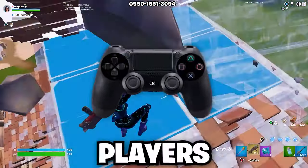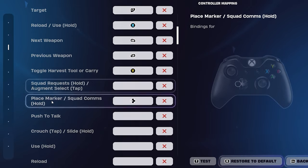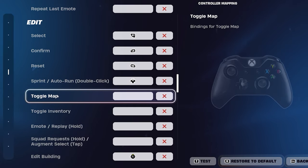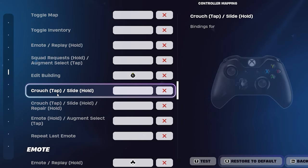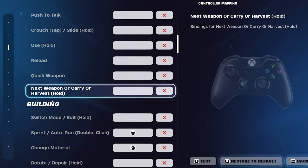For standard grip players, bind right stick to jump, X to reload/interact, Y for pickaxe, and B for switch mode. For edit binds, these don't matter too much because as a standard grip player with no paddles, you should have auto-confirm edits set to both. Your edit building bind should be left stick. If you're a PlayStation player, you should bind sprint to your touchpad.